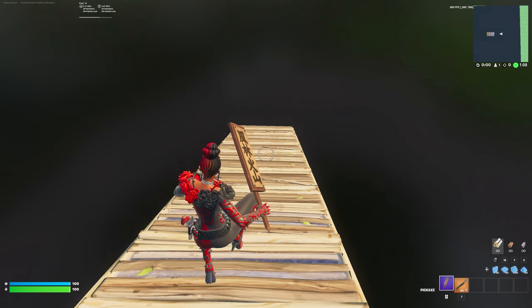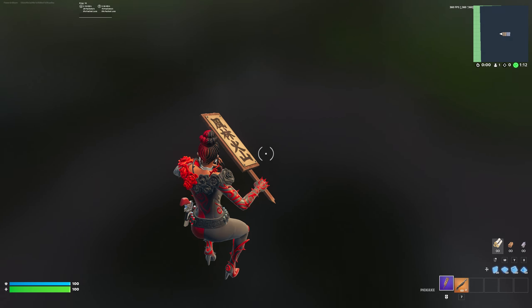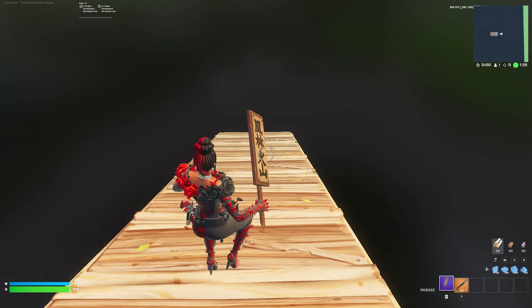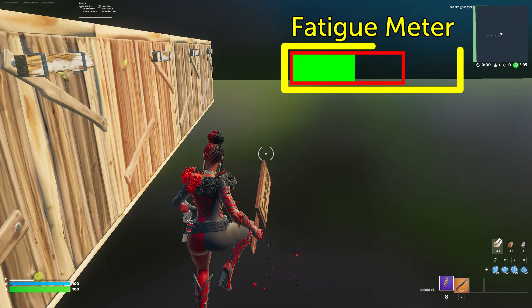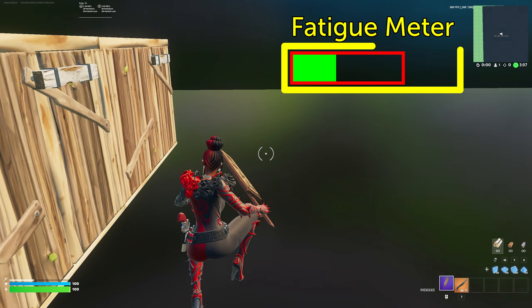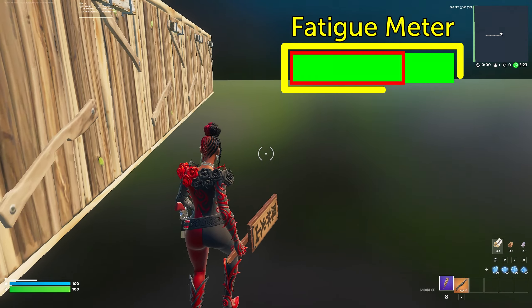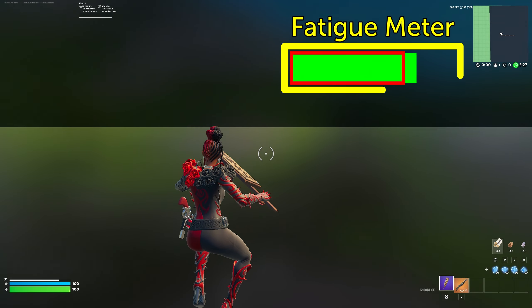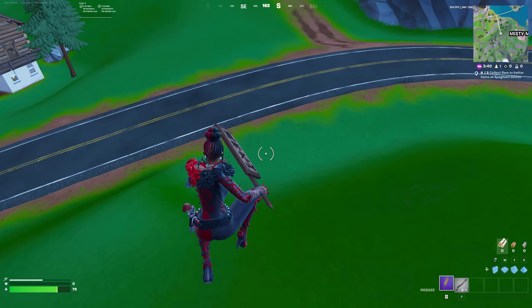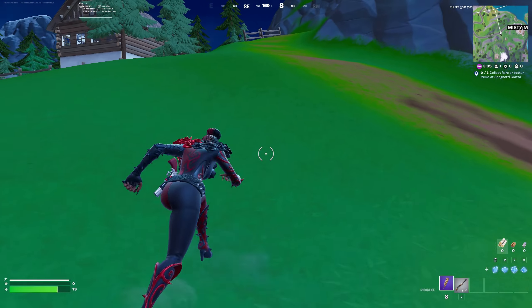What about jump fatigue? Jump fatigue typically doesn't apply on declines, even if you always jump as soon as you hit the ground, because of how jump fatigue is tracked. It doesn't care about how long you're on the ground — it only cares about how often you're jumping. On flat ground, after just two jumps you're tired, so the third jump won't jump as high and will slow your movement speed. But if you space the jumps out even just a little, you can avoid jump fatigue. When slide jumping downhill, because it takes longer to hit the ground each time, your jumps are naturally more spaced out, avoiding jump fatigue.